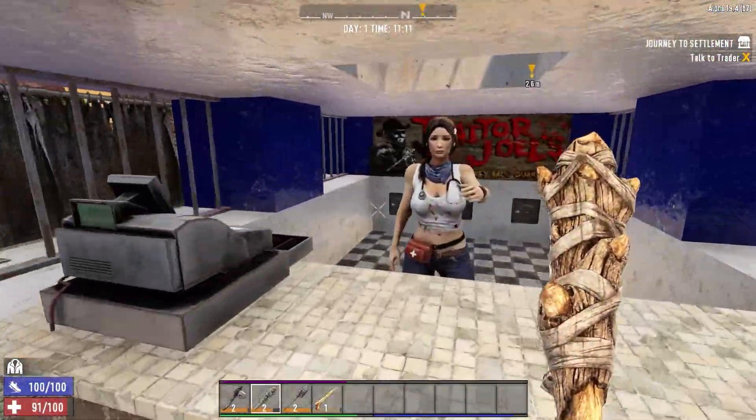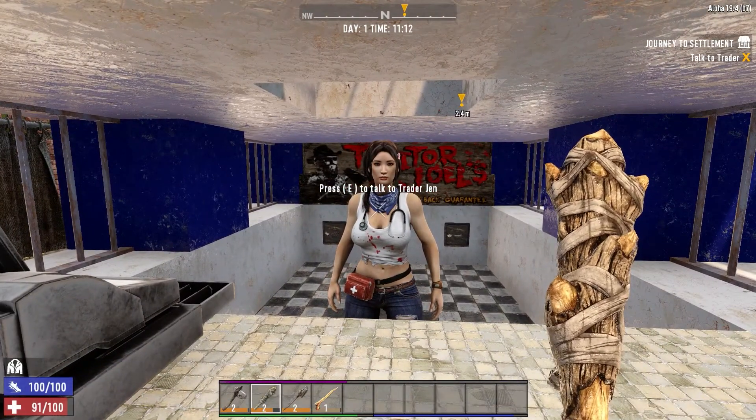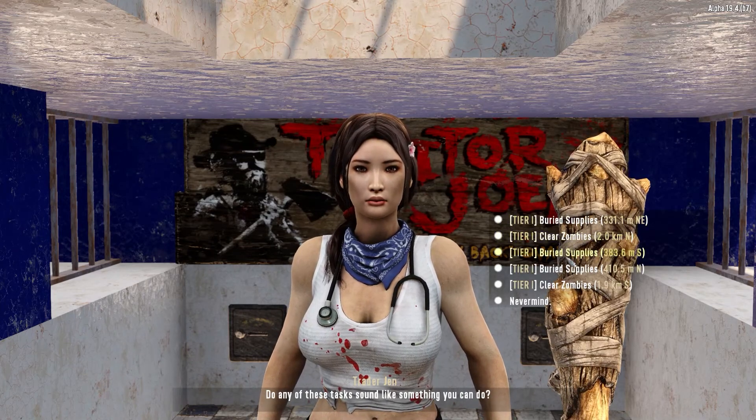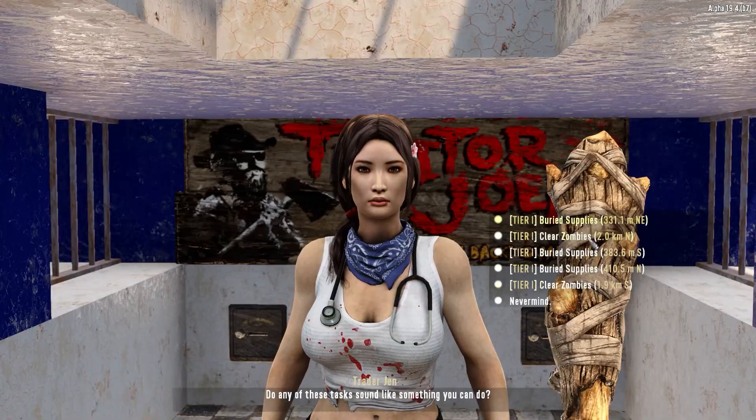Trader Jen! You're looking kind of rough. You didn't get bit, did you? Nah, I'm good, I'm fine. Any jobs? There's something nearby here - barrier supplies, barrier supplies, barrier supplies. Let's get the closest one.